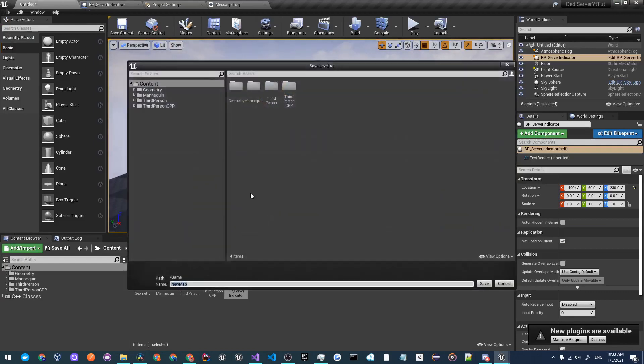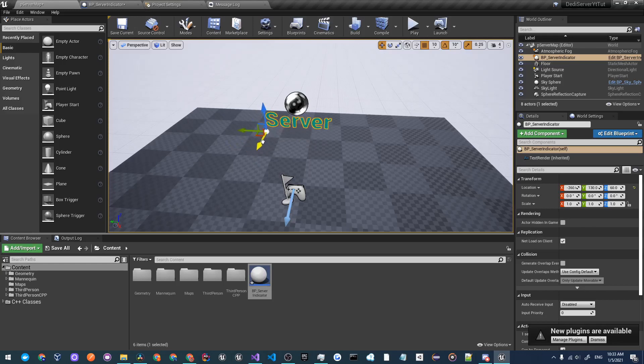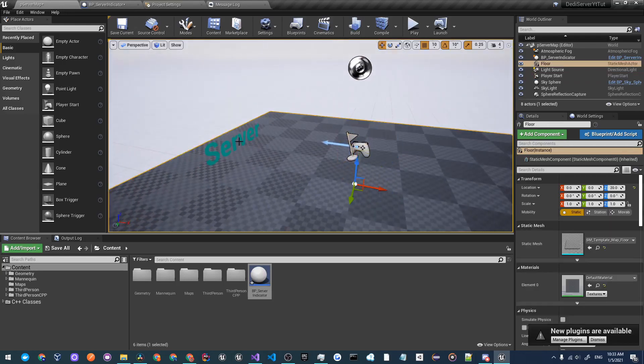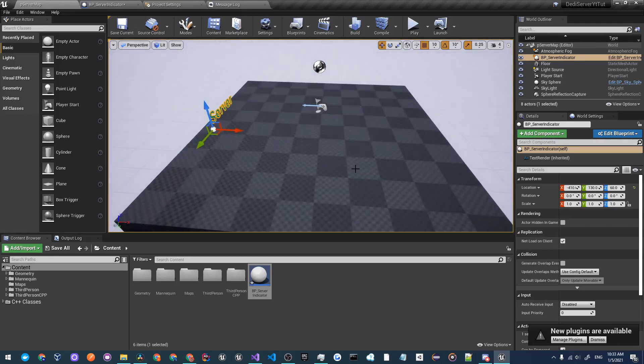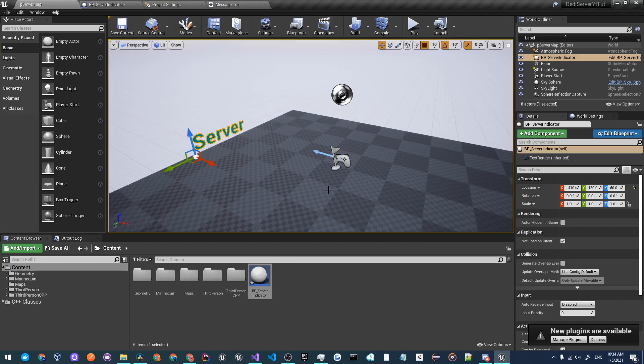It's prompting to save the map, so press Ctrl+S. In the Content browser, create a new folder called 'Maps', open it, and save this map as 'p_ServerMap' — I like to prefix my maps with a lowercase p. Click Save. The server indicator is a bit high up so drag it down so it's easy to see. Rotate the player start so that the player will be facing the server indicator. You can also create a simple material to make it more obvious this is the server map. Press Ctrl+Shift+S to save all.